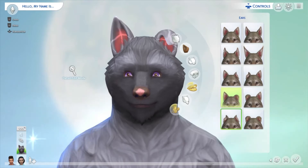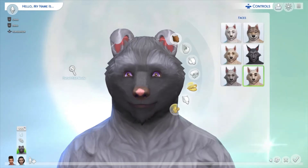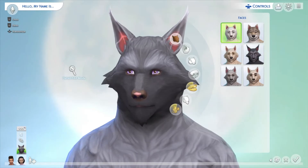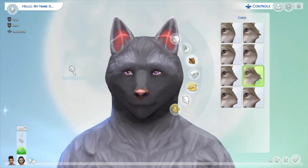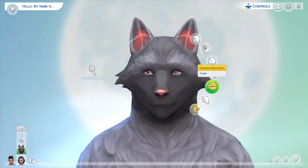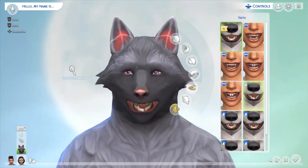You can have the massive ones, or ones that are folded, or ones where they're both folded — that is so cool. There are about 10 different types of ears. Face-wise there are six presets, which is pretty cool, with loads of really nice ones. Then you have cheek tufts as well, so you can mess around with all the different ones.